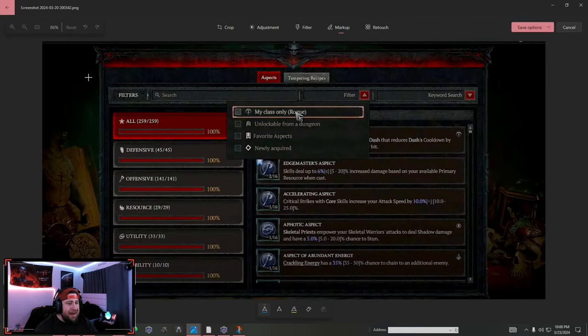The biggest change is that it's now going to be put into your Codex of Power, separated into all the different resource categories. Now we have a chance to upgrade these and get a perfect roll which we'll always be able to imprint onto our gear. For example, we have the Edgemaster's Aspect at 2 out of 16 upgrades with 6% multiplicative damage — the maximum roll is 20%. At the start, just like before, it's going to be at the bare minimum.